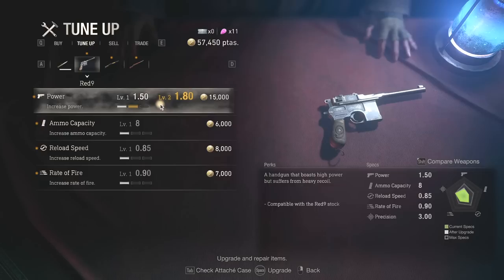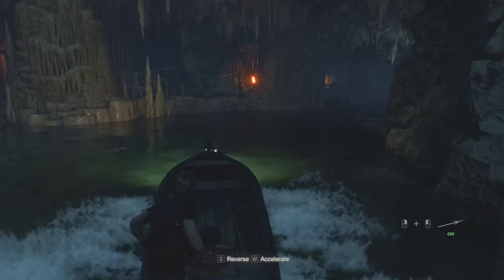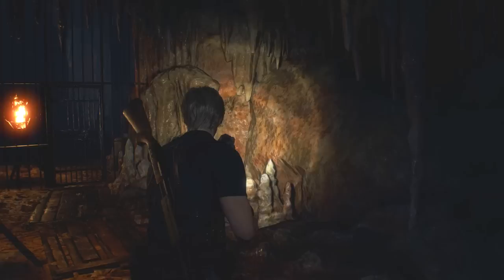Here we are — the Red 9. It starts with a power of 1.5, but I am going to increase that. And again, I think. I like power. So it seems like it's going to be the area to the left here — this is where I'm going to find one of the things for the church key.